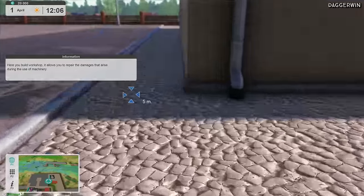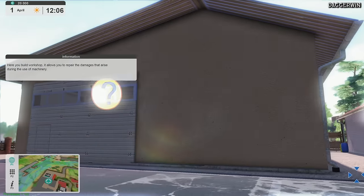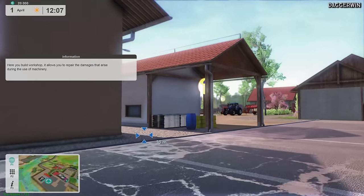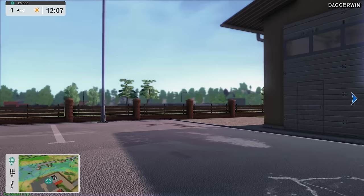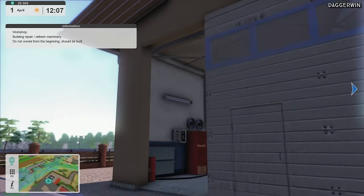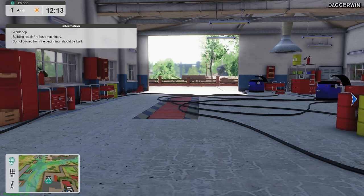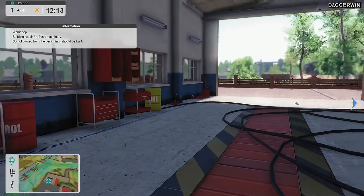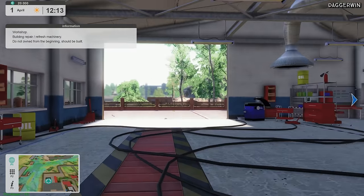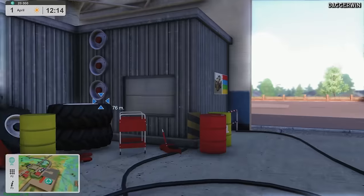Next we have got something over here — here is your build workshop. It allows you to repair the damages that arise during the use of machinery. Yes, things do wear out — you have to maintain them which is obviously very realistic. Now that we're in here it's a good time to mention the next feature: take care of more than 170 machines available in the game, replace used-up parts, change the wheels, put the console into the front loader — you're basically modifying and repairing machines here.